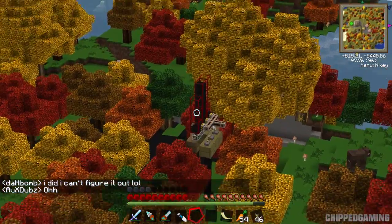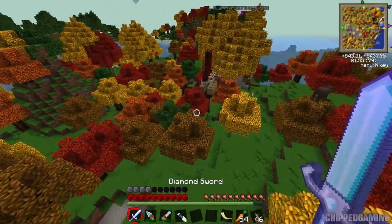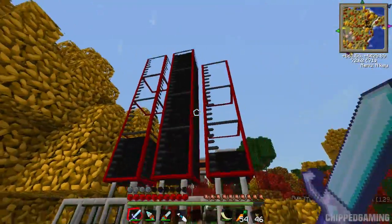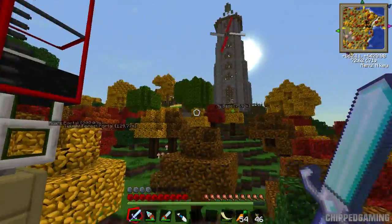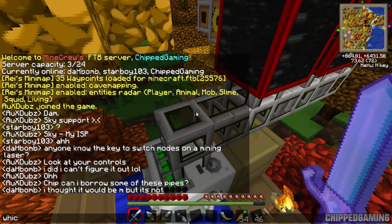Let me show you the oil setup over here - let's get over there quickly with the jetpack. I wish you could fly quicker; I should do what H is doing and build a gravi chest plate. So this is our oil thing - it's currently turned off because I was bringing the oil over and I've got to build a bigger tank back at home before I bring any more oil over.